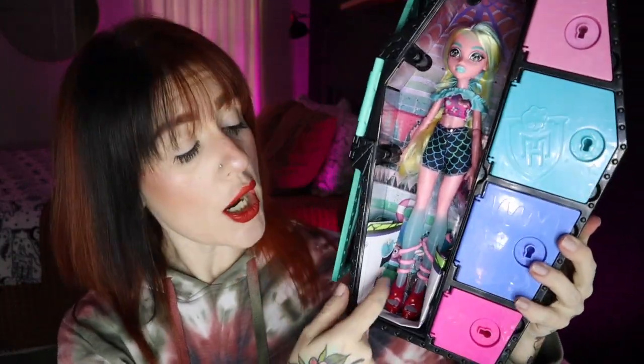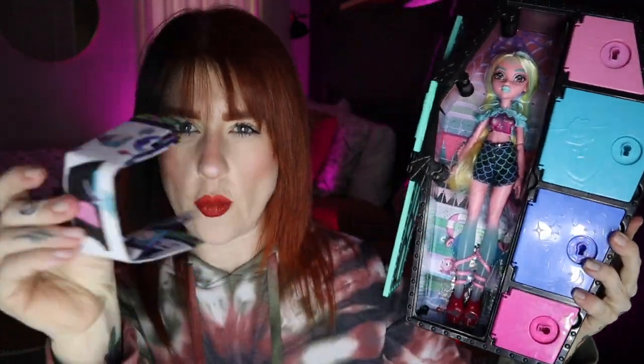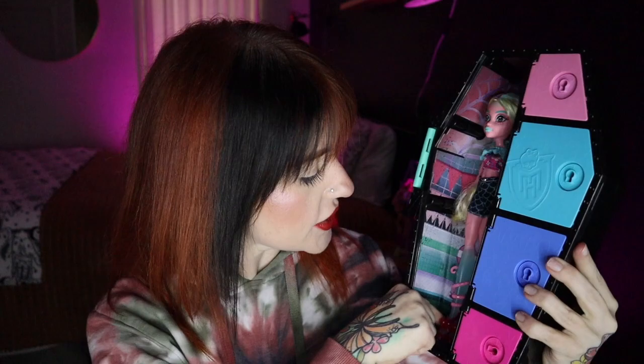Inside this compartment you get the instructions for the color changing aspect, and you also get a key. So you get a black key which can change color in the water. With these keys, you can use the same key for each compartment — you don't have to color change all of them and use the corresponding ones if you don't want to. So we're going to go ahead and open up the first little compartment.